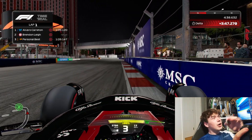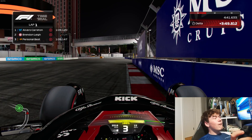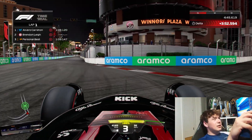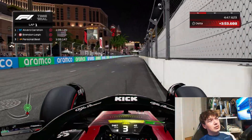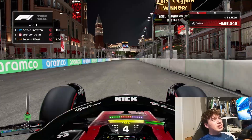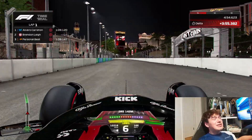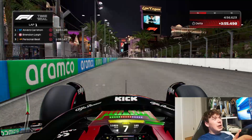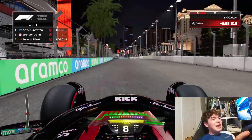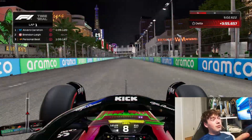Bring the car as far right as possible, as close to the wall as you feel confident doing, and try to avoid hitting the inside kerb. Let the car run all the way to the outside wall — of course not hitting the wall — and now you're on the longest straight of the track: the Las Vegas Strip. It is just sensational driving down here, albeit quite simple in a Formula 1 car. You're opening up DRS and in both race trim and qualifying trim you keep getting up to 220 miles an hour.